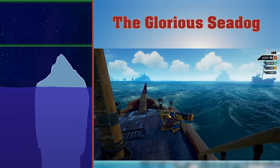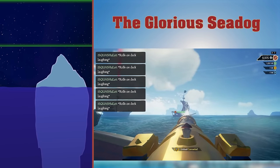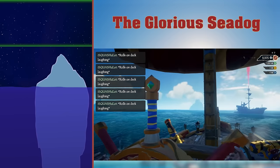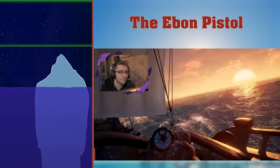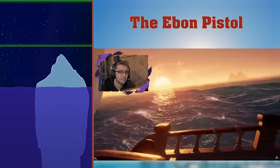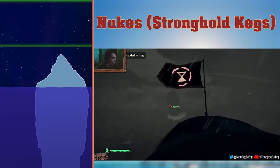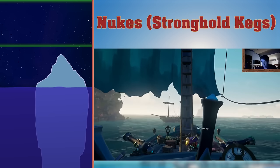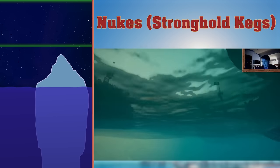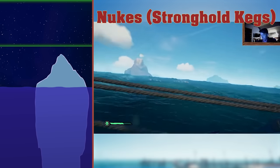Glorious Seadog. The Seadogs are a faction in the Sea of Thieves based around the arena. Glorious Seadogs are people who have played a lot of arena, so not me. The Ebon Pistol is a pistol which can only be obtained by travelling back in time and watching a livestream. Alternatively, you can hopefully grab it in a future livestream. Nukes — Stronghold Kegs. Stronghold Kegs are like normal kegs but chunky. If one of these explodes in your ship, it's pretty much done for, unless you have a mass bailing force. I barely survived this keg once. I was just about able to bail enough water out of the ship on my own before my crewmate came to repair.